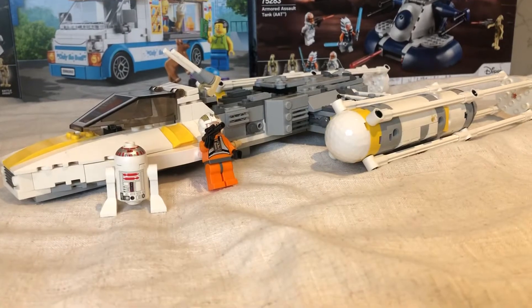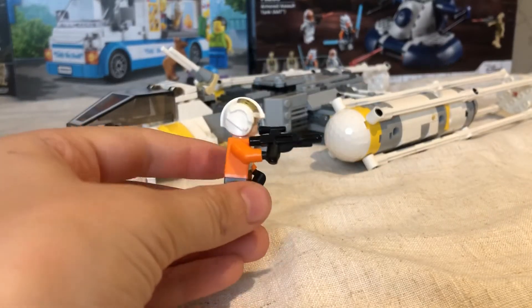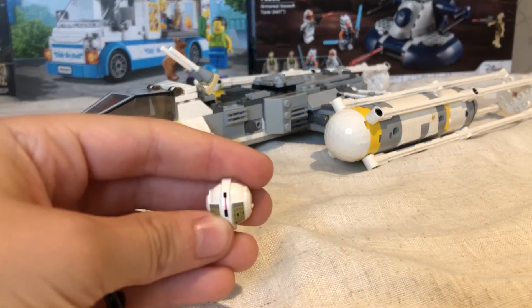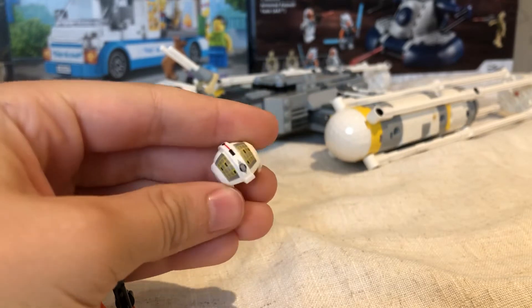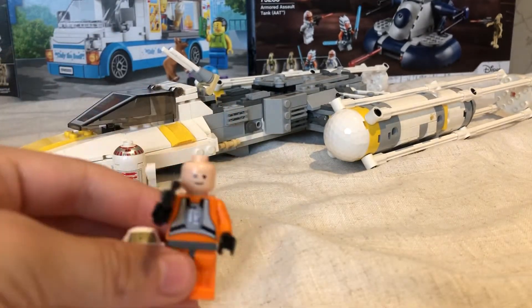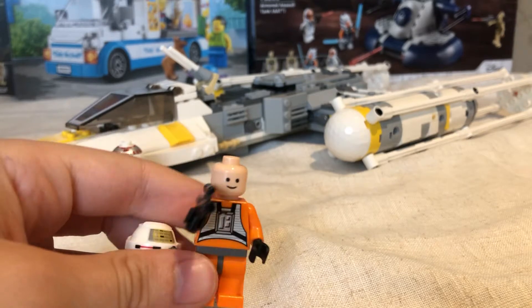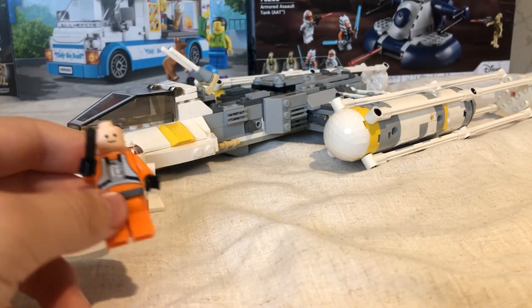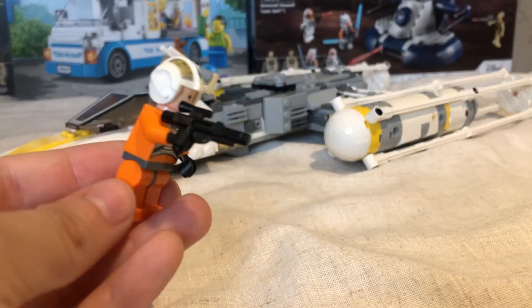So first I am going to do the minifigures. Here is the Y-Wing fighter pilot. He has the normal blaster, a nice helmet which has a nice red stripe going through the top of it, some nice grids, and a nice little symbol. You can connect the goggle piece to those studs there. Not much to see inside — he has the classic smiley face but in peach this time, with no head back printing. The classic fighter's uniform, and no back printing or arm printing at all.